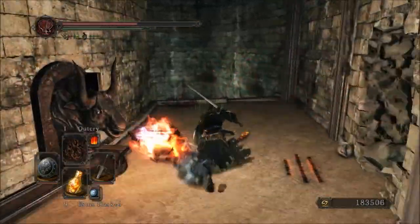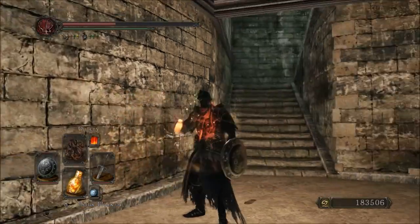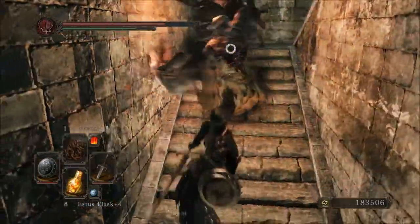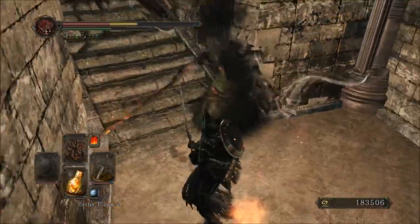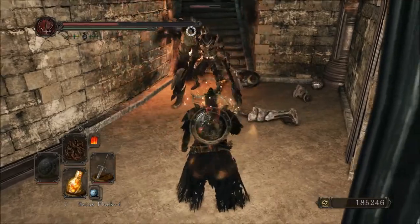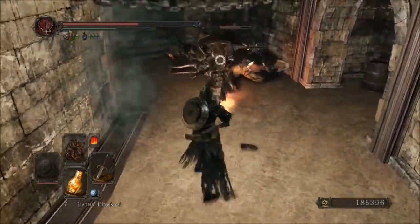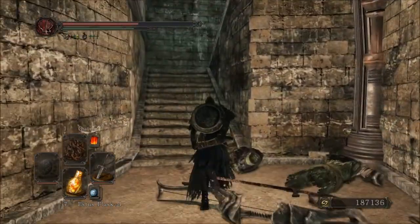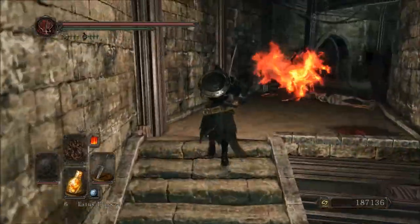I'm just trying to remember all the secret passages I've discovered so far. We've got the first one, which is really easy — we've got three left I think. I'm taking poison damage when I really shouldn't be. There we go — a small orange burr. Not the most useful thing in the world, I don't think I'll ever really use it. The fire stings.